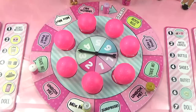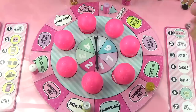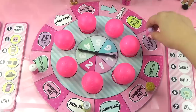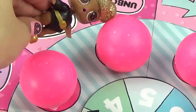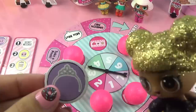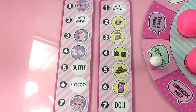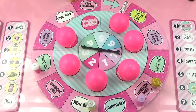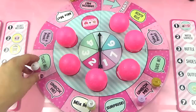Queen Bee spins one, gets to spin again, and lands on three - Unbox Me! She opens a ball and finds a purple tiara token for Center Stage. She places the tiara on her accessory spot. Now both Queen Bee and Lux each have just two spots left - it's a completely even race to the finish! An empty ball is removed from the board.